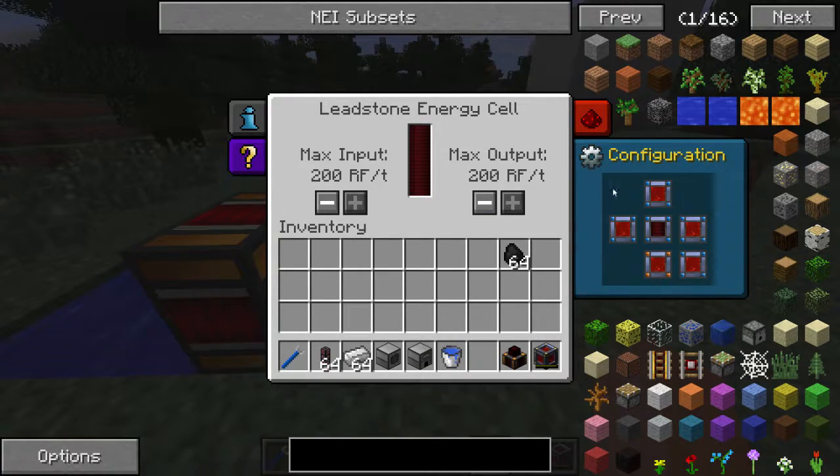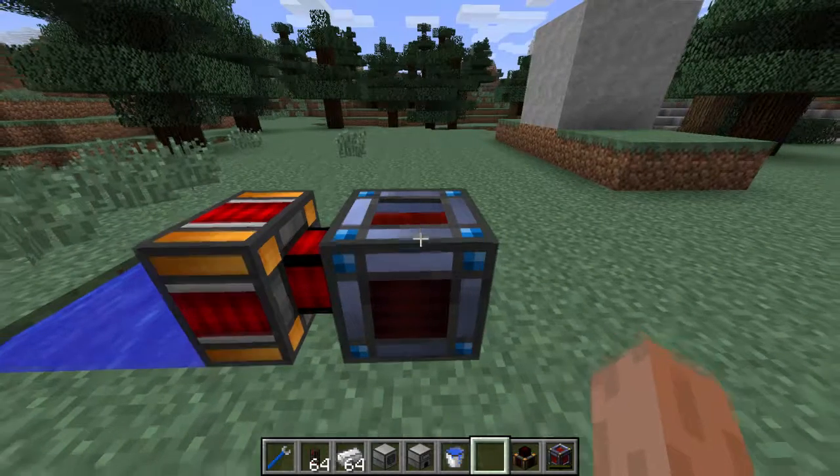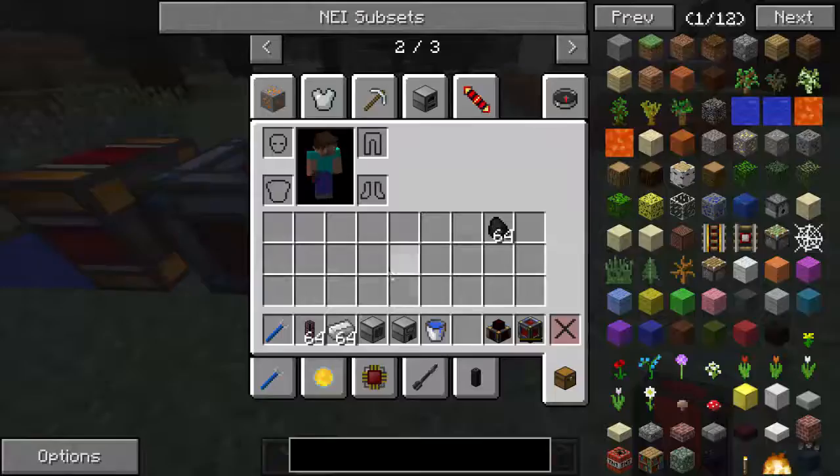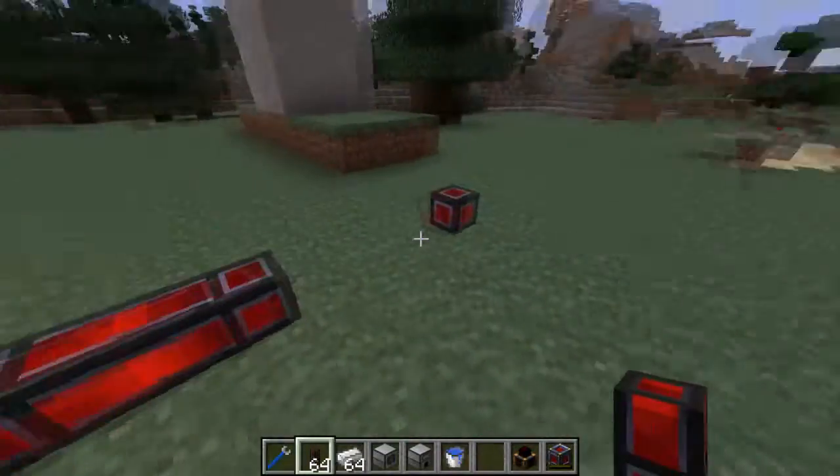Now, over here there is a tab called configuration. If you open it up, you can click on the sides of the block and change the colors. Orange is output, blue is input. So if we want to output the right side, change it to orange, and place down some flux ducts, which are cables that transfer power.